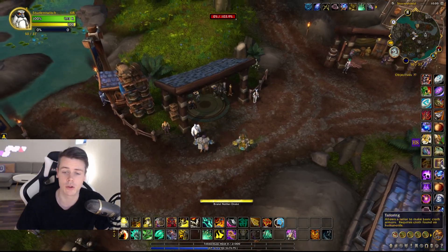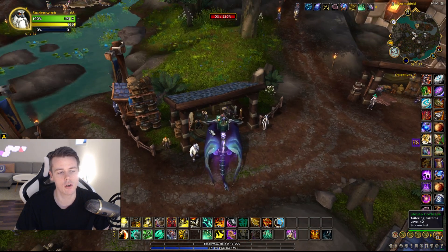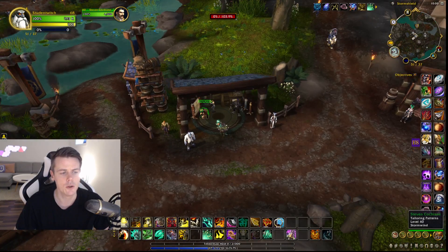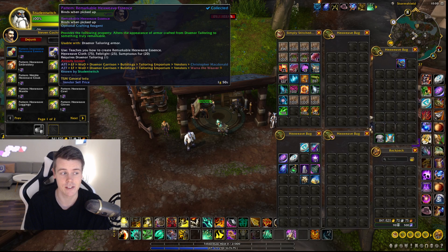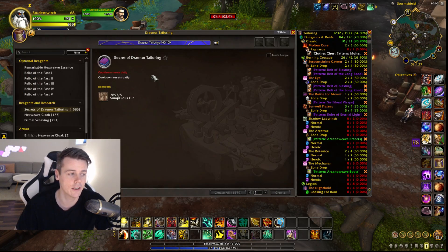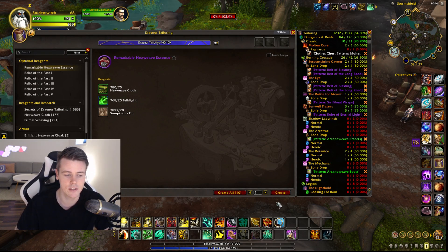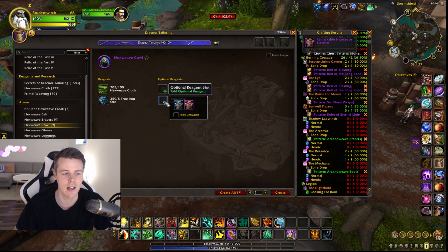To make these, first you need to craft the Secret of Draenor Tailoring, Secret of Draenor Blacksmithing, Leatherworking, and so on — because this is going to be a currency. Then go to Stormshield and purchase the upgradable items. For instance, there's a pattern called the Remarkable Hexweave Essence. What this does, as shown in the tooltip, is alter the appearance of armor crafted from Draenor Tailoring to something truly remarkable. There's also a blue version that alters the appearance to something more impressive. Once you've crafted the Remarkable Hexweave Essence, you go to one of the crafted WOD items and add it.